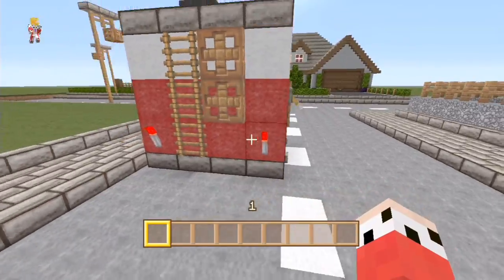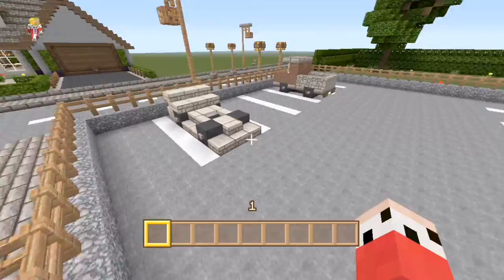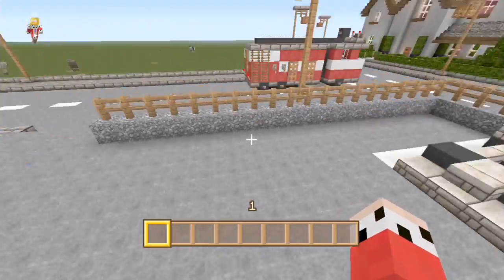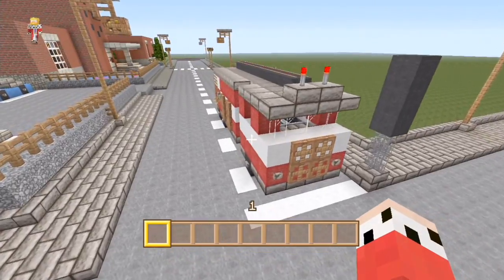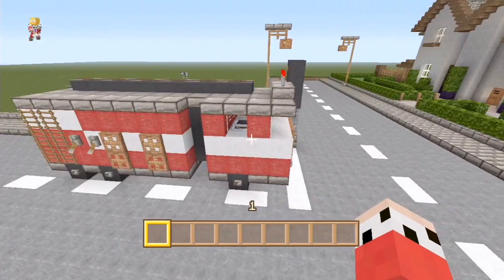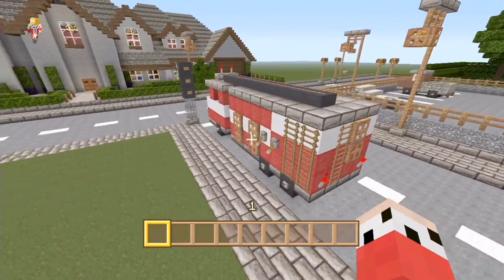I like to try and keep everything to scale, so this fire truck is a little bit wider than normal cars. Our normal cars over here are only three blocks wide, but the fire truck's a little bit bigger so we've made it four blocks wide to sort of keep the scale. I really do like it — it suits in with everything.